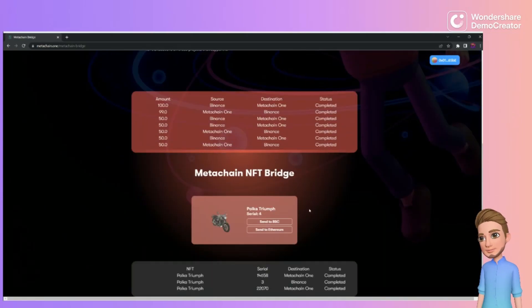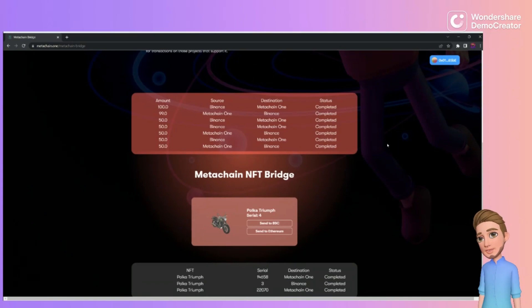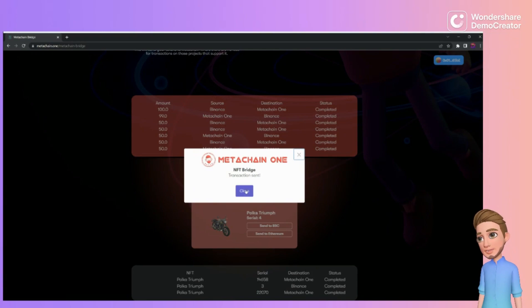Your NFT is now on the MetaChain network, which is pretty awesome. You can send NFTs to MetaChain and then within MetaChain it's gas-free. Now if you want to send it back to BSC — click to send it back to Binance Chain. The approval step within MetaChain shows no fee — click OK.